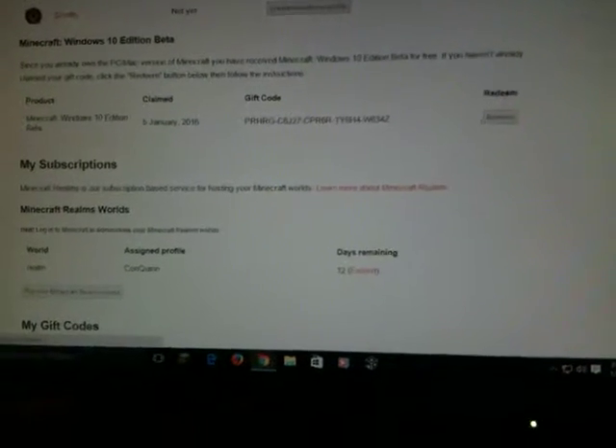And then it should pop up here. What you're going to do after that is you need to claim something — push claim on something. It should be somewhere under redeem. And then you're going to push redeem after you do that. It should bring you here. I can't redeem it because I already did it.